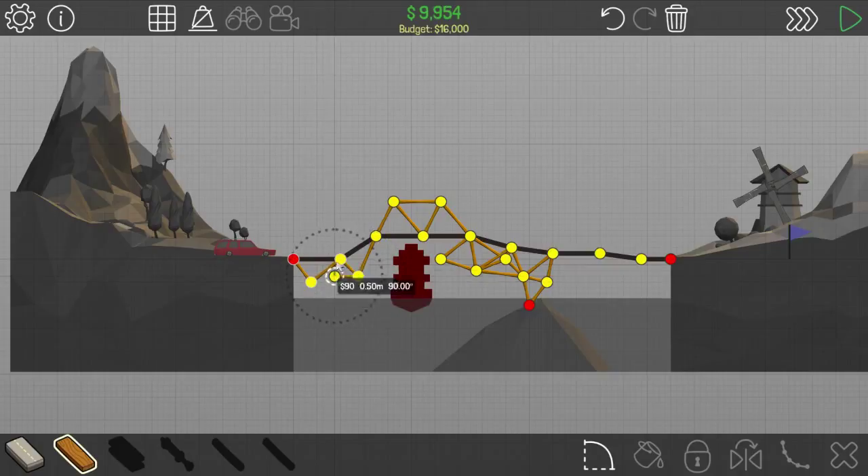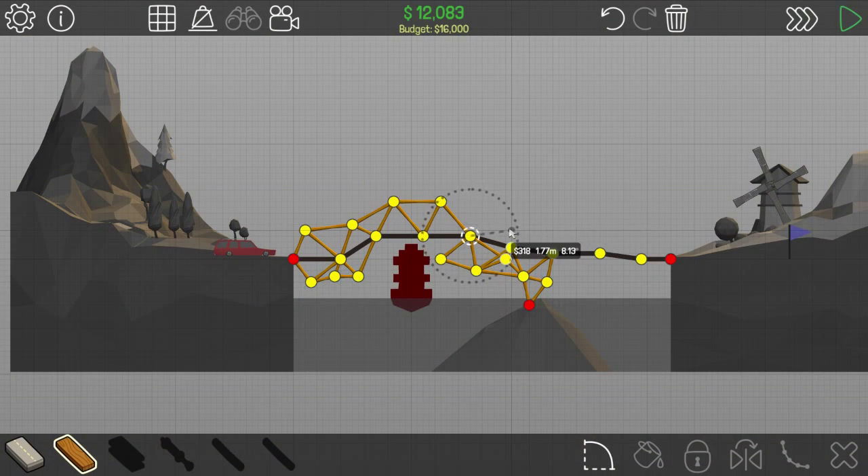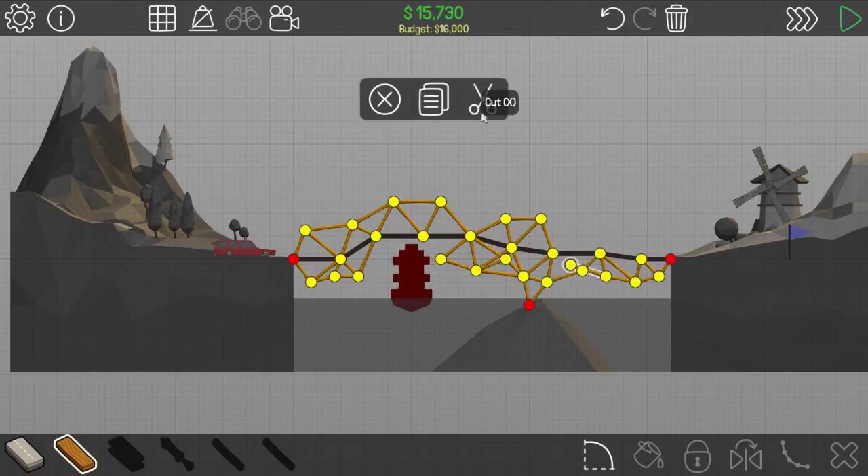We can just continue doing under-support a little bit like that, maybe connect those. We have to do a three-way connection sadly, and then we have to go out like that. Let's try that — oh, that completely failed. Let's try that again and just put some under there. I'm not a good bridge builder, guys.